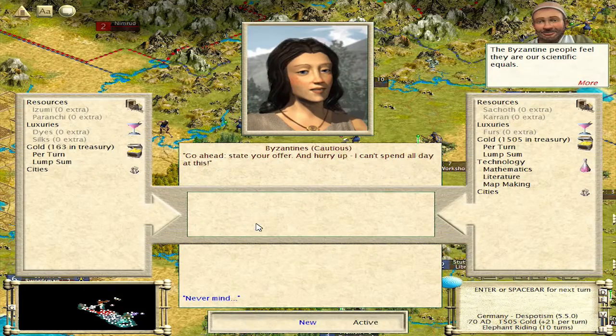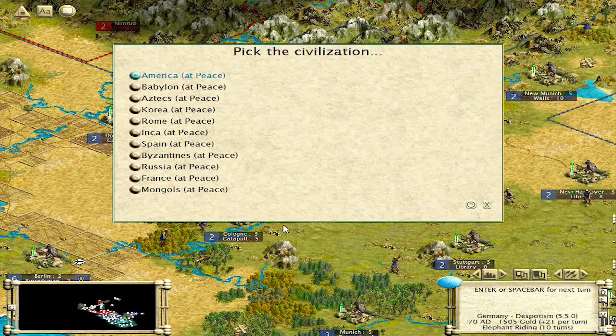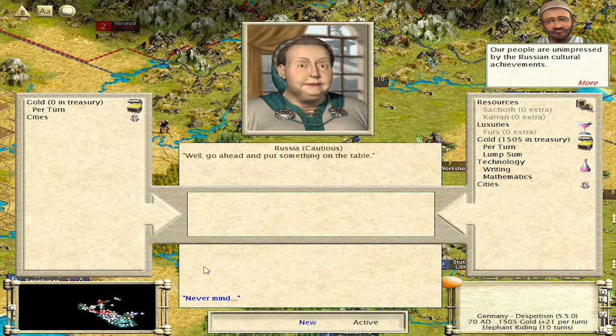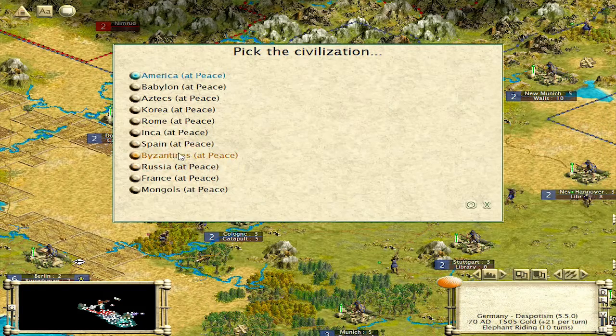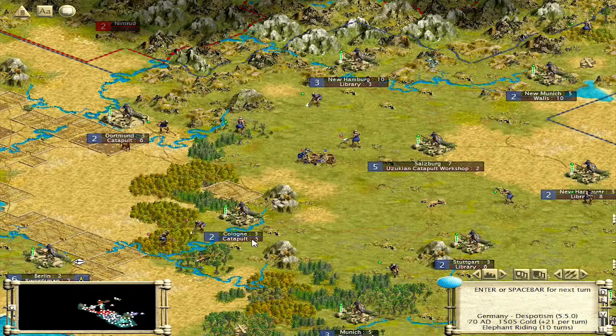Byzantines must have teched that on their own. Russia's in trouble I think, because they're the ones being attacked by two countries, which is probably a good thing — Russia usually is a royal pain in the ass. So I think we did choose the right tech by going elephant riding. We'll know in about ten turns.